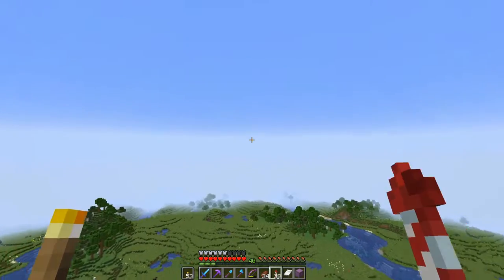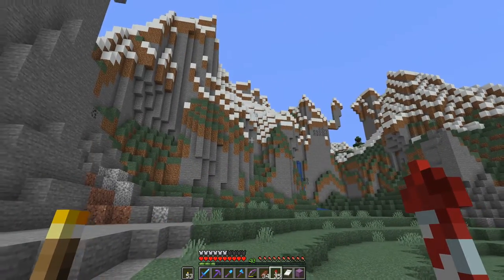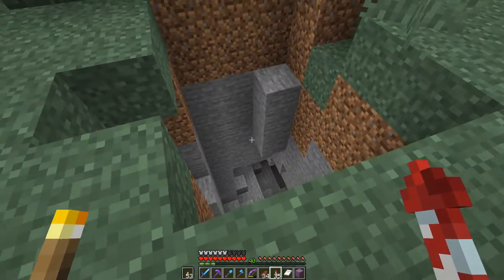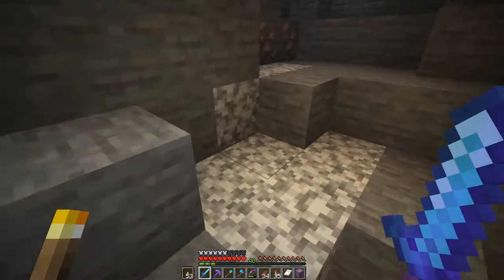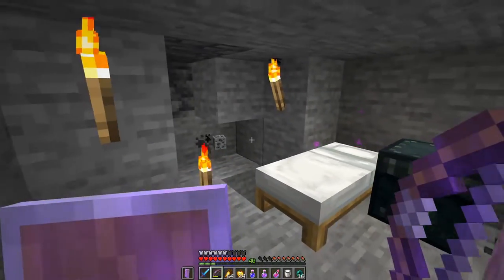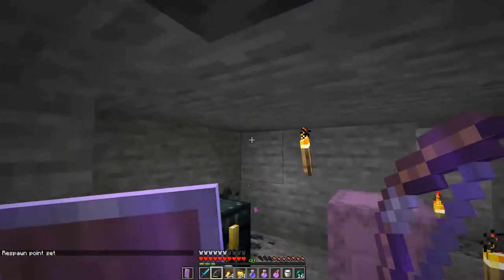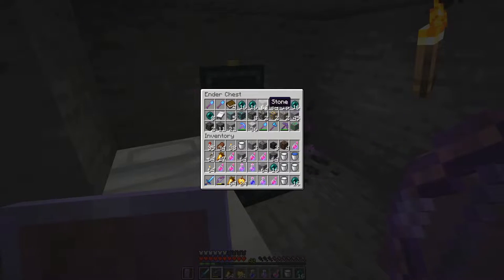Let's fly this way and see if we can find a mountain. Our base is right over here and I saw this little hole in the ground - shall we go down and take a look? Let's dig down and set up this wither killing chamber. I made this little room over here with our bed. As you can see on my little bars down here we have everything we need. I put some more stuff over in the ender chest.